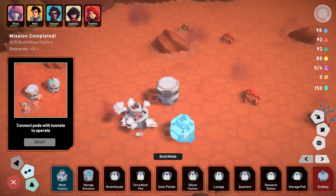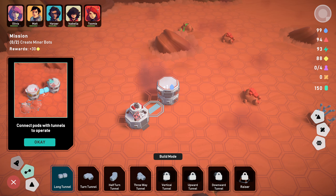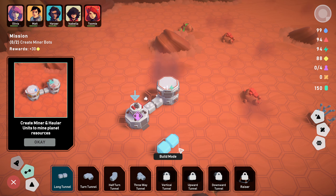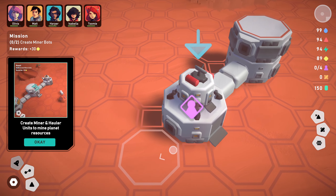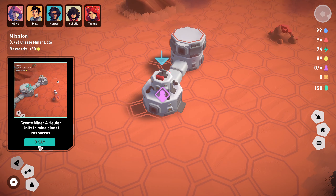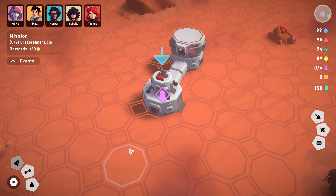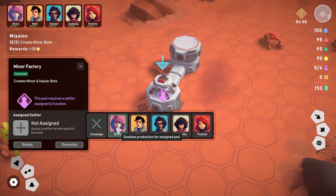Welcome to your first settlement in Stellar Settlers. Your goal is to build a well-connected space station, harvest valuable resources, build a spaceship with parts you research to escape the planet. Be aware - every planet has its own environmental challenges. Press OK and start your game. Use a pod and place it on the ground.